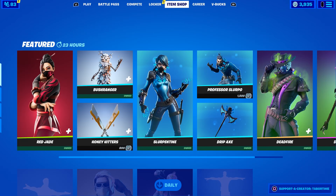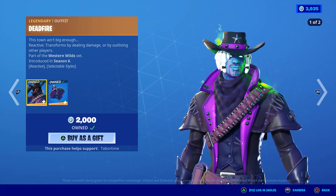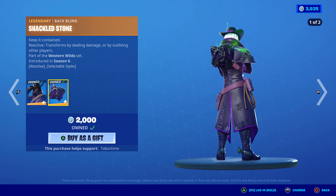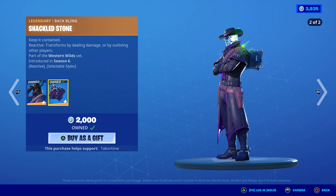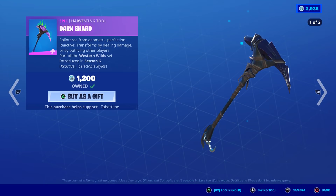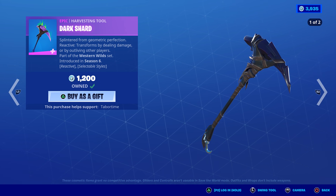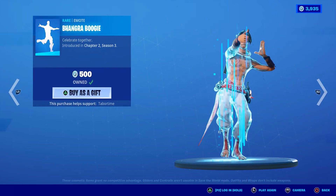Dead Fire — one of my favorite skins in the game, one of my favorite reactive skins as well. It recently got a secondary ghost style, same thing for the back bling — awesome. It transforms by dealing damage or by outliving other players. Dark Shard is one of my favorite pickaxes in the game with the same reactive features — transforms by dealing damage or by outliving other players, two different styles as well. At 1200, well worth it in my opinion.